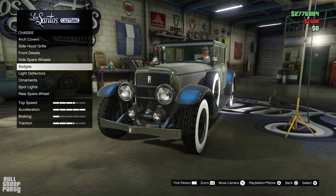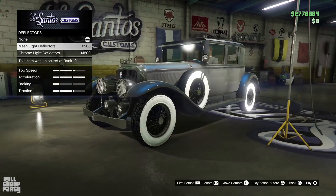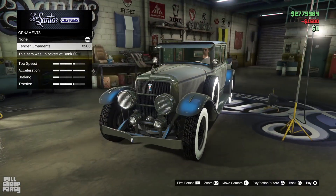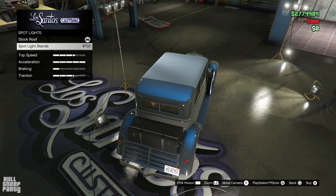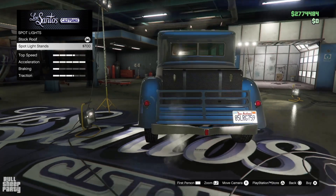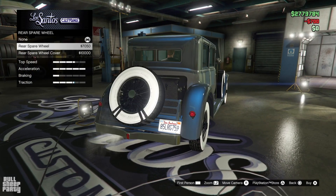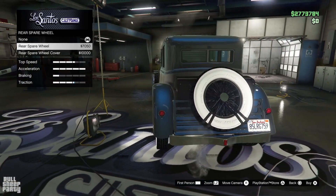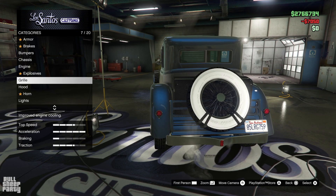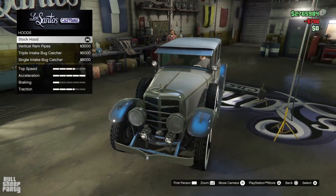We can put a Spirit of Ecstasy kind of looking badge on it — interesting. Let's go with it. Light deflectors next — I think I want to go with this one, for some reason it looks cool to me. We can go with some ornaments as well, something sporty for the vehicle. And we can have an extra spare wheel — extra wheels are always better. We can also customize the grill situation, and I gotta say this one looks really badass, so we're going with it.